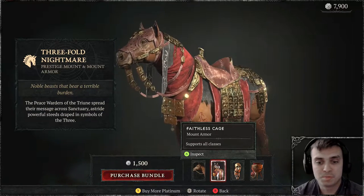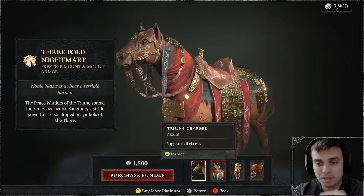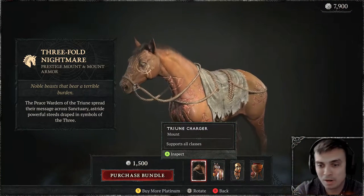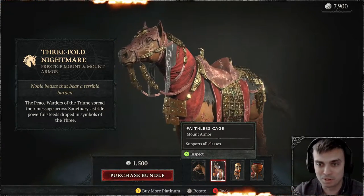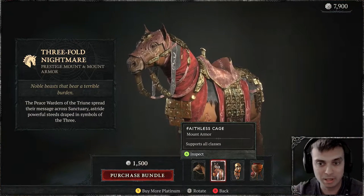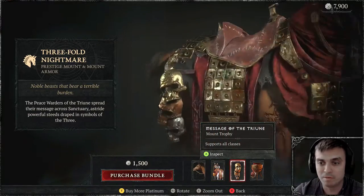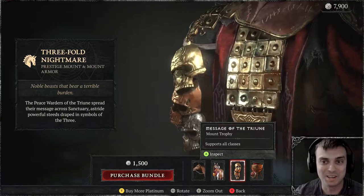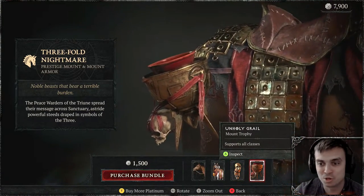So if you purchase this specific bundle, which costs 1,500, basically you will get the mount itself — which is kind of meh, I have a better one — but I do like the armor of the mount, that looks really nice. Obviously you can review all this and I'm going to review it in-game, zoomed in and zoomed out, so you can see how it all looks. We also have two trophies — that's trophy number one, and this trophy as well — looking good since I'm playing a summoner necro.